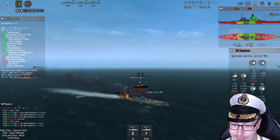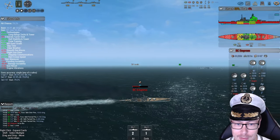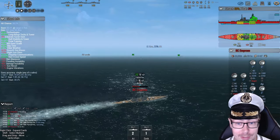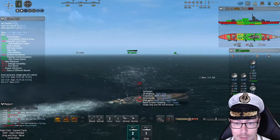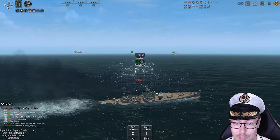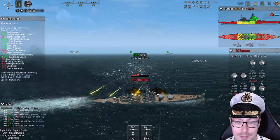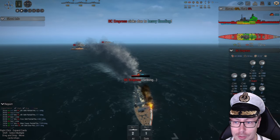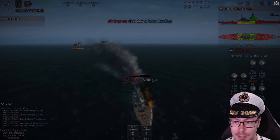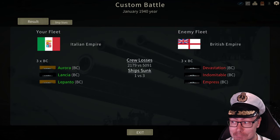Oh man, this was a good fight! Finally, no HE spam that leads to inevitable death for one of these ships. I didn't actually expect the Lancias to be able to pull it off and survive — considering that flash fire chance, I thought they'd cook off real quick. But I got surprised. The Lancias did it. Yep. Empress is down, Indomitable is down, and the Devastation is down. Damn. Well done to the Lancias.